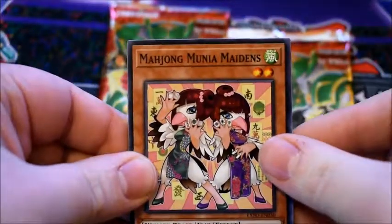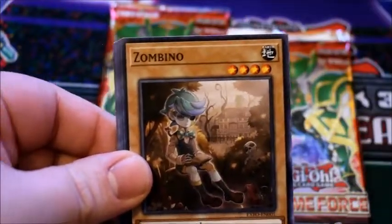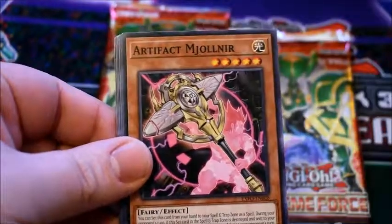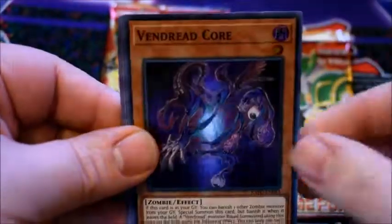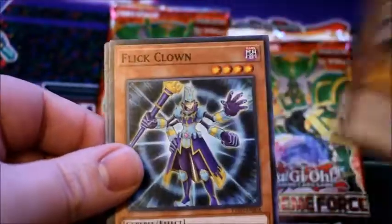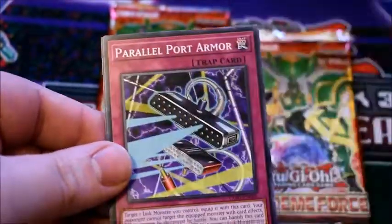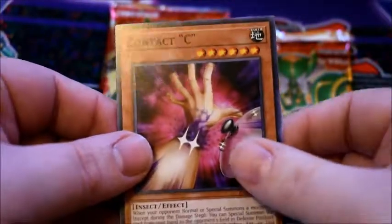We have Mahong Moonya Maidens, Bit Trooper, Zombino, Artifact Mulgener, and Vendra Core. Then we have Mech Knight Yellow Star, Flick Clown, Parallel Port Armor, and Contact Seat. On to the third pack.